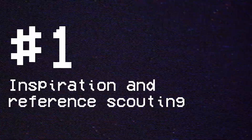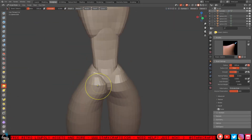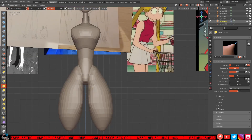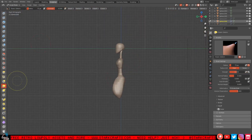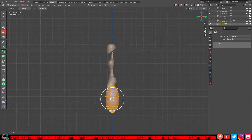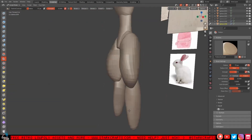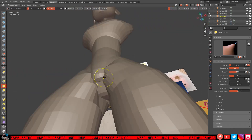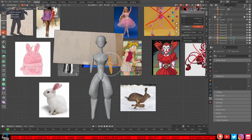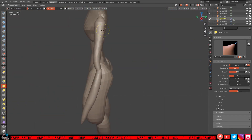Number one: start with inspiration and reference scouting before you sketch or model anything. Take some time to research the styles that you like. Look for inspiration in films, games, comics, and other media. Pay attention to details, features, and elements that you find appealing and try to incorporate them into your own design. I'm struggling still with drawing sketches, so I thought 3D sculpting the character straight up based on my reference images to get a sketch is the way to go here.